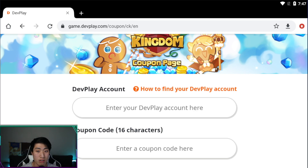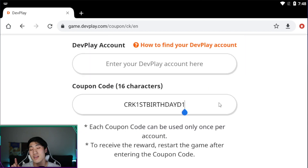The first code is 'CRK First Birthday D1', and this is going to give you 1,000 crystals.